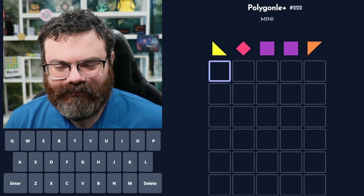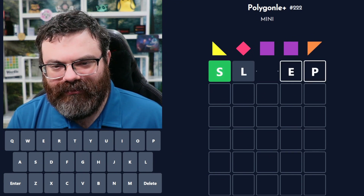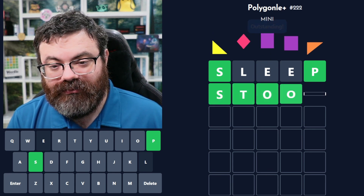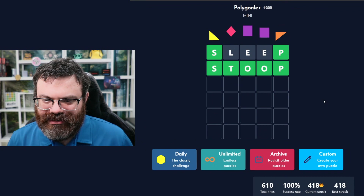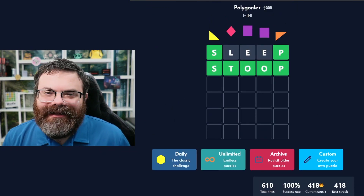Let's do the mini. Sleep. Stoop. That was very nice and fast. This is the one with 795, right? Yeah, that's right.